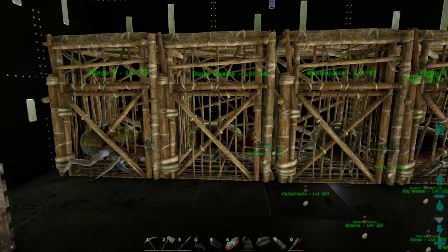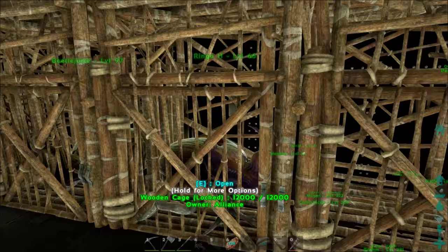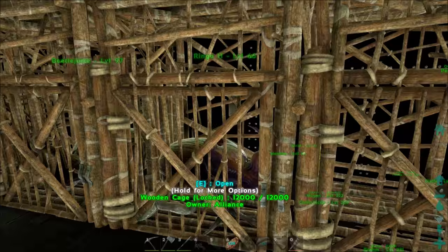Okay, onto the second way of stopping your beetles escaping — you can do that by putting them in cages. These are designed to put people in but will work just as well with beetles. You must put a cage up against a wall, otherwise the beetles will escape through the back. Go up to the cage and crouch down and that will give you access to the beetle's inventory.